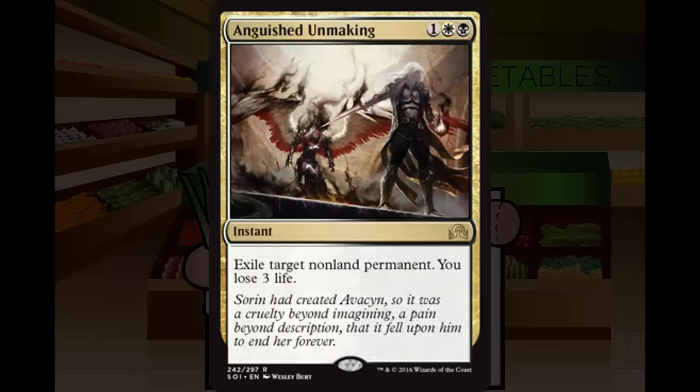Next up we have Anguished Unmaking. Anguished Unmaking is 1, white, black — an instant at rare. Exile target non-land permanent. You lose 3 life. I don't care that I'm going to lose 3 life to pay 3 mana at instant speed to blow anything I want other than a land. That's just fantastic utility. Instant speed removal this cheap doesn't typically exist, which is of course why this is rare. This is an easy first pick — it's powerful enough to take even though it's a gold card. Taking 3 life doesn't even matter. It won't come up too often, so I would first pick it. Solid A.